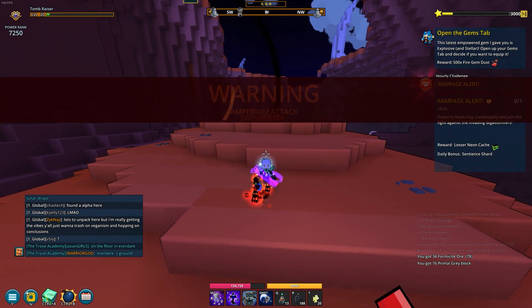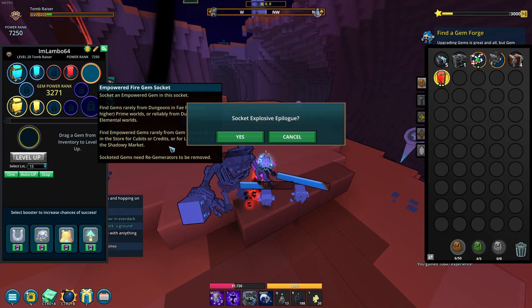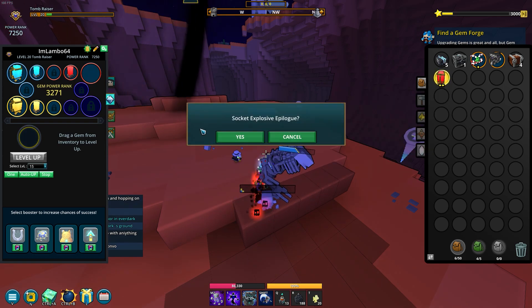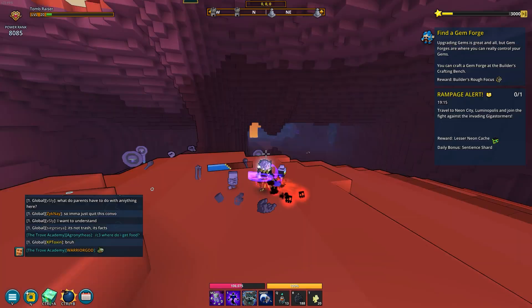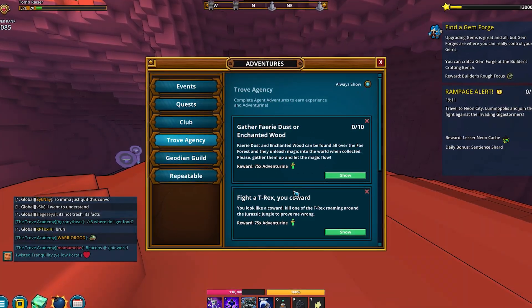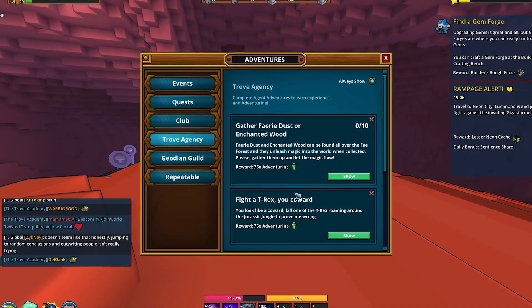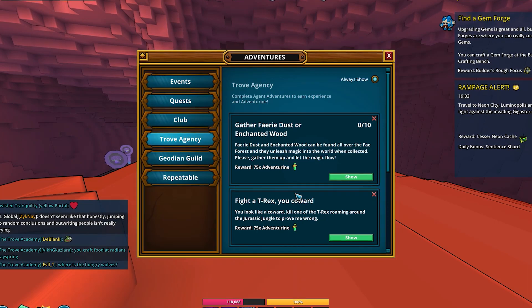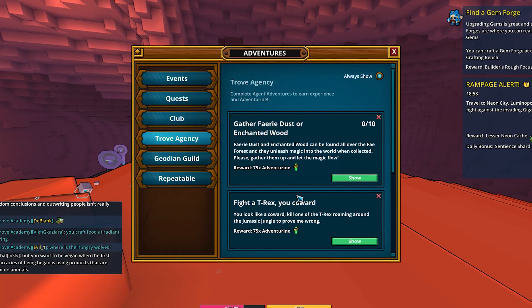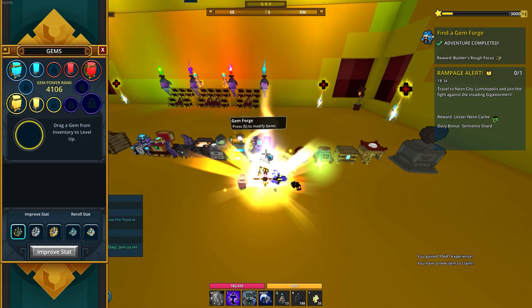We hit level 20! We get our new gem — Explosive Epilogue. It has magic damage and crit hits — amazing. It only has two stats so this won't be our last slotted gem, but we'll take it. I got level 20 but I still have some daily quests left. I'm not gonna do them now — I'll do the main quest first, and then if I get a quest telling me to get level 25, maybe I'll already be at 10k power rank and can complete those daily quests in Uber 9 instead, which gives more experience.